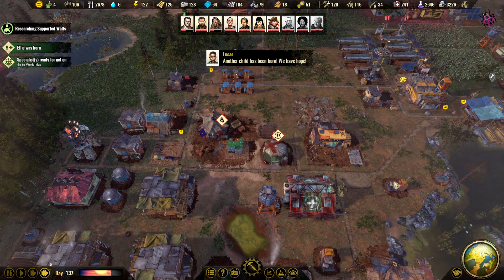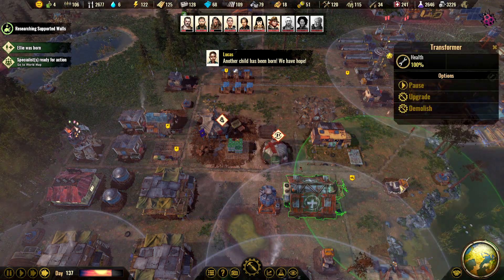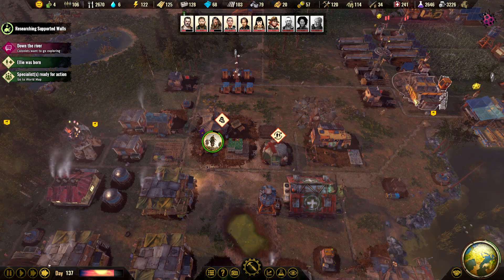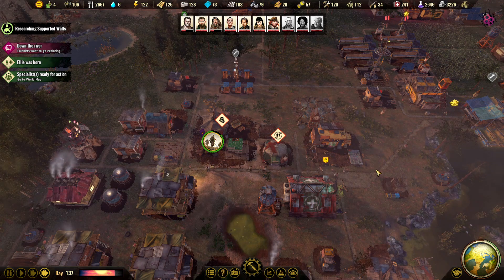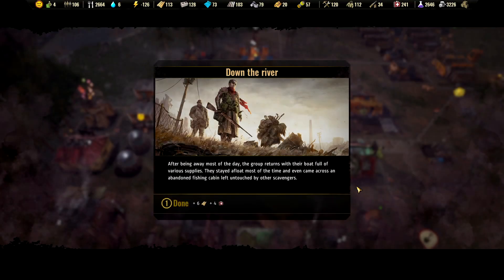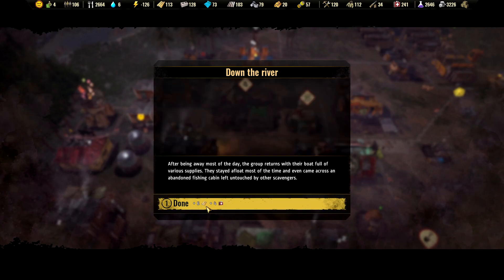Do we have power? No. But if I upgrade this, it should reach to that. Let's upgrade the other one as well — down the river. They can go and try. We've got some planks and medicine.